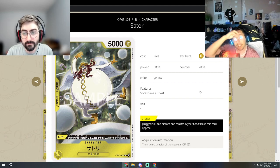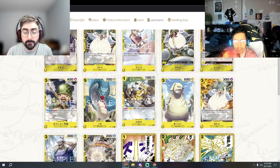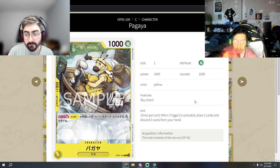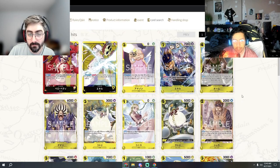Satori is a five-drop, 5k with 2k counter, and you can play it from your trigger as well — a really universally good card. Yellow might be able to make room for this. Pagaya is maybe a little undersold: once per turn when a trigger is activated, draw two and discard two. Sometimes hands can get a little clunky in yellow, so having one Pagaya on board and fixing your hand every time you trigger could be relevant — maybe one or two copies.